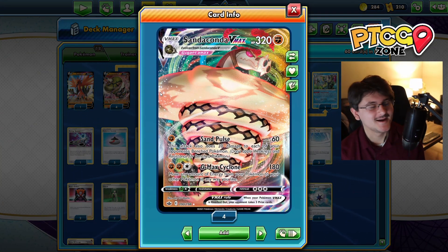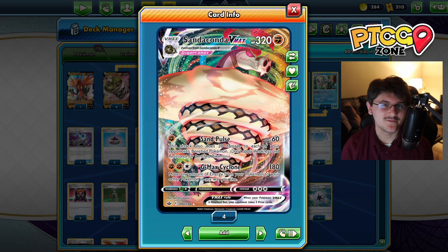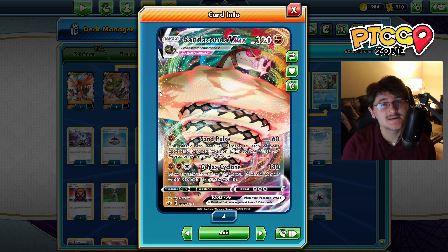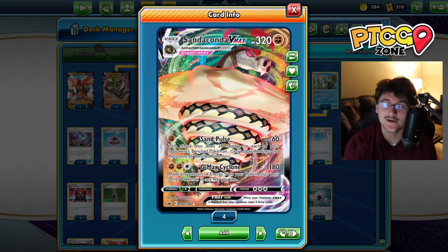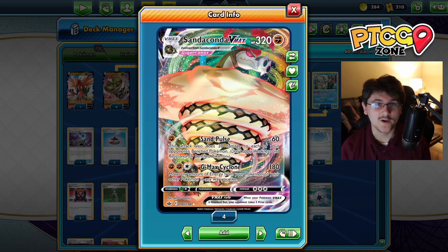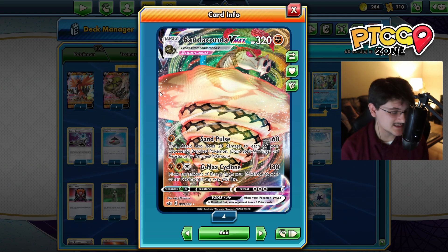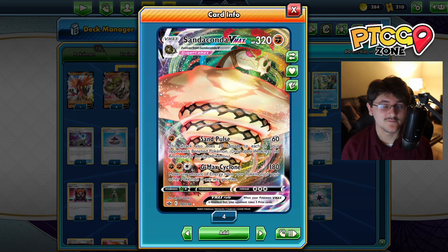It's a spread deck, and spread decks are really hard to come by these days - they're typically not very viable. Sandaconda probably isn't going to be a super high tier deck, at least not until after rotation, where in my opinion it could be very viable. The deck has a lot going for it. It's extremely fun, but it's definitely not something I would bring to try to win Chill Series number 36 coming up this Wednesday, though it is a deck I would definitely play on the ladder and have a lot of fun with.